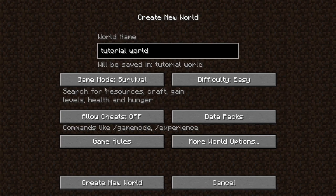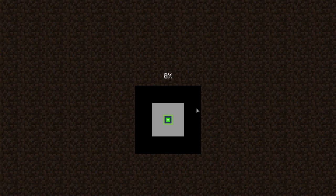Don't touch any of this other stuff — that is for more experienced players. But after you get this all set up, just hit create new world. You'll see a fun little animation here that indicates the progress of the world being created.